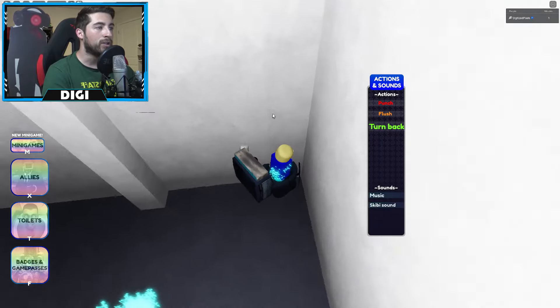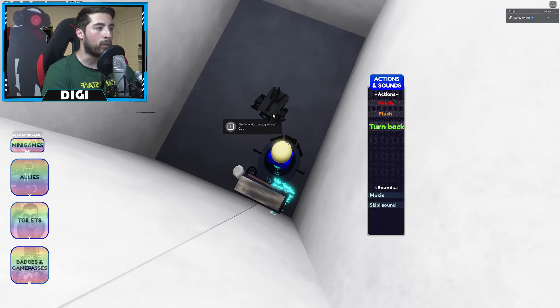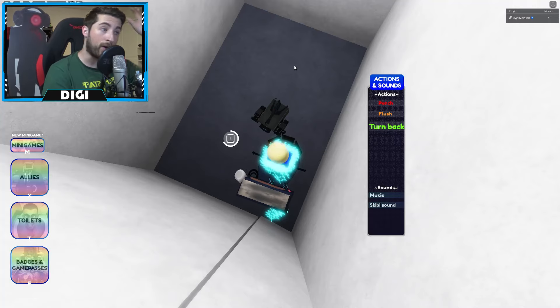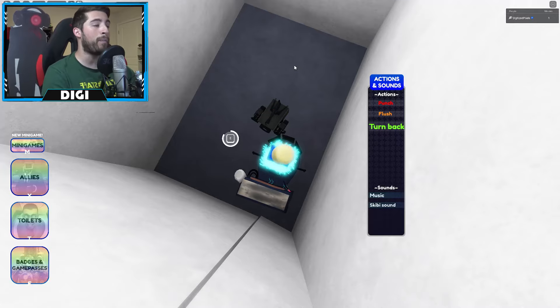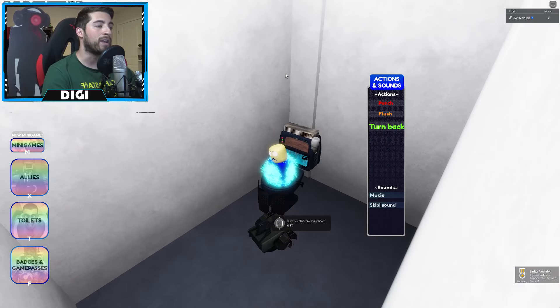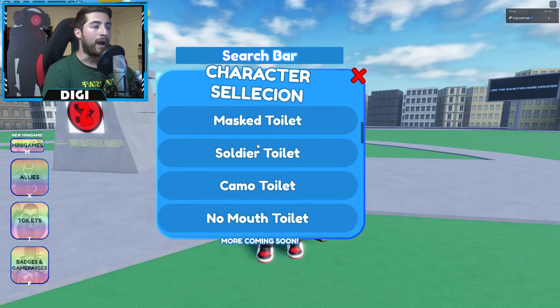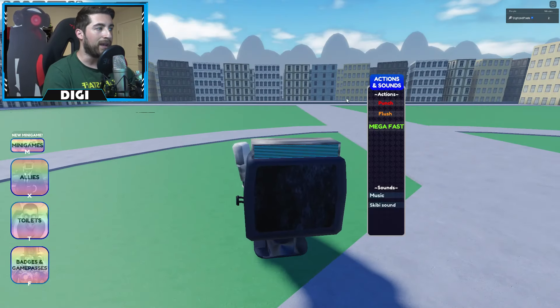We'll go to the hospital section, and then in this back area right here you can see this corner — you can go right through it and interact with the cameraman head. And boom, that is how you get the Chief Scientist Cameraman badge.